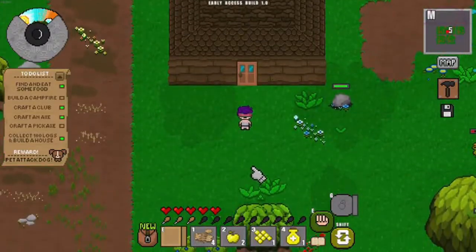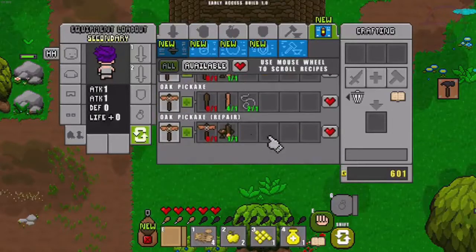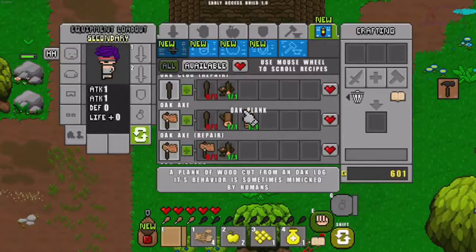Going outside — dusk is approaching. The next important thing I need is a pickaxe. I got twine from chests, and twine combined with a club lets me craft one.